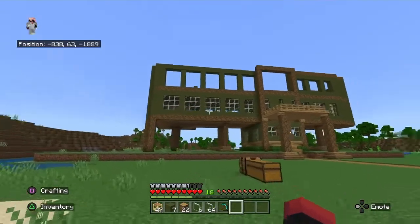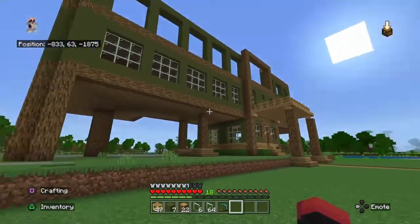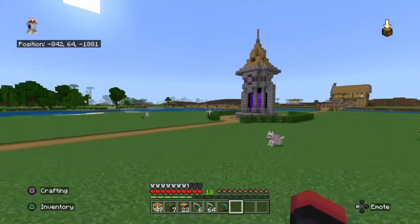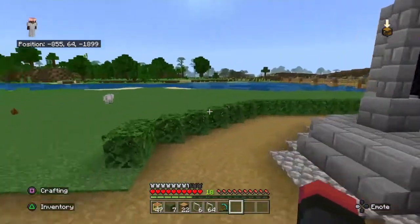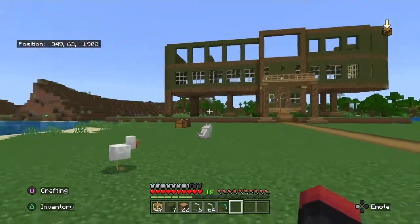We're going to have a sheep farm too — we're going to make a barn and get some sheep and cows. We're going to need all that, because once I turn everything from peaceful mode to normal, we'll need those resources.